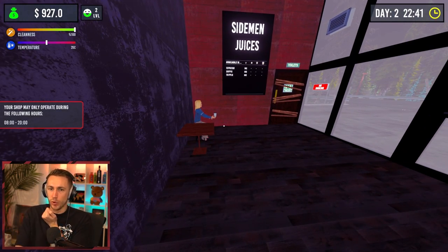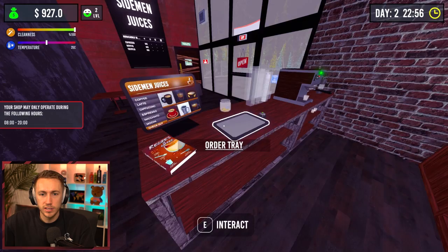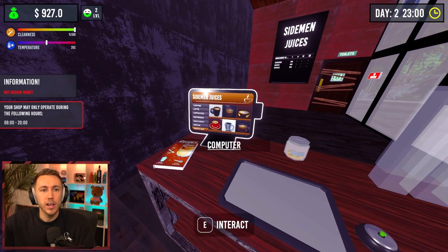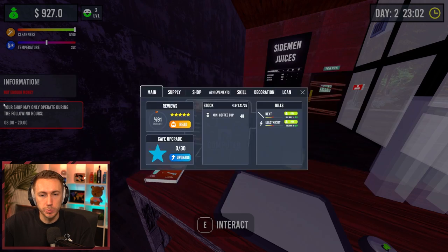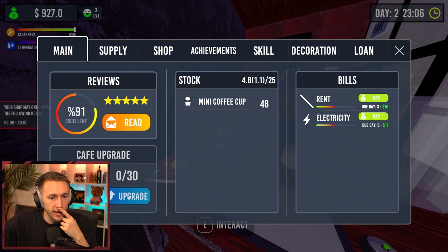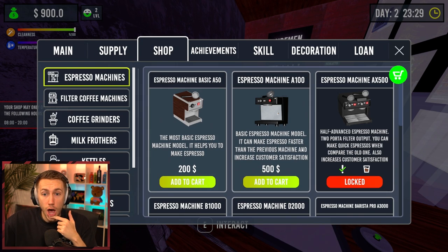I'll wait till she leaves before I check my tip. Okay, tip — none. Damn. Well, we have almost a thousand dollars. We haven't got a star yet. Bills — oh, we've got bills! Basic espresso machine model — it can make espresso faster than the previous machine and increase customer satisfaction. We may have to go for that.